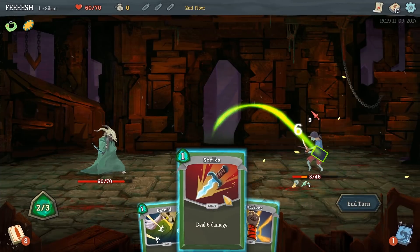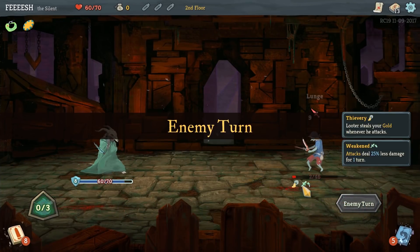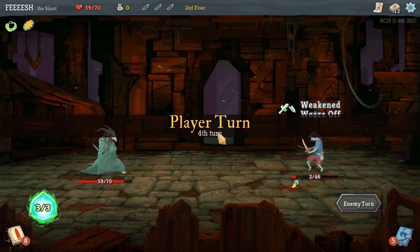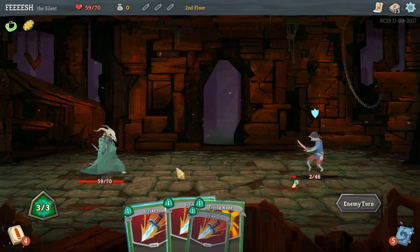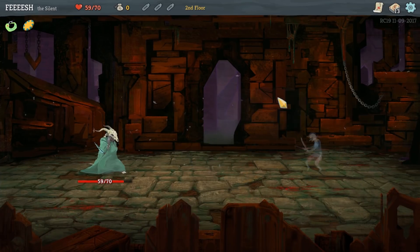I'm going to besmirch the Gambling Chip - it really doesn't actually have much of an effect. It doesn't define or change a build in any way, shape, or form. Apart from just being like, oh yeah, that's kind of neat, it'll kind of help my early game.